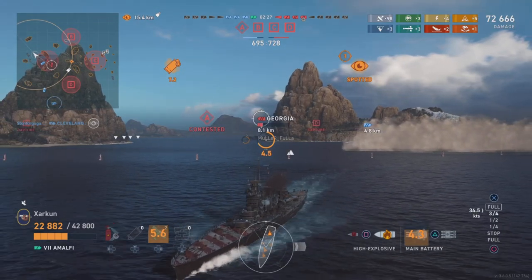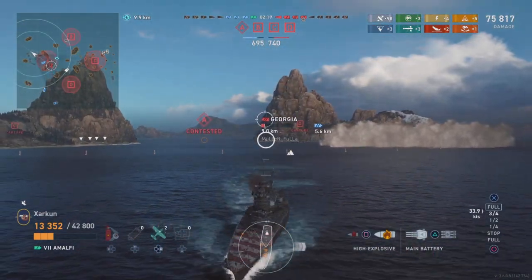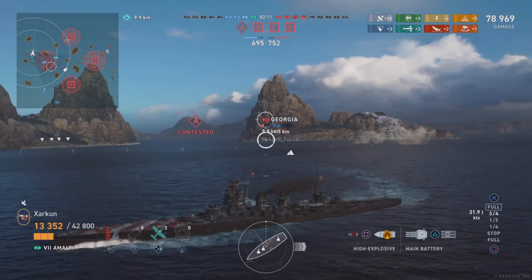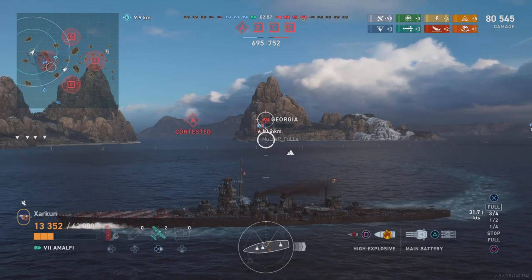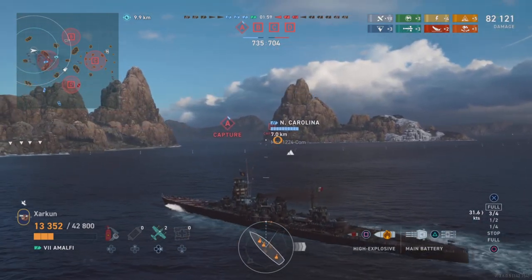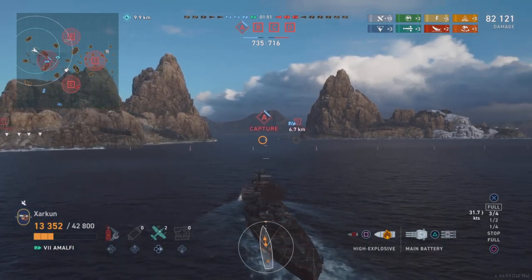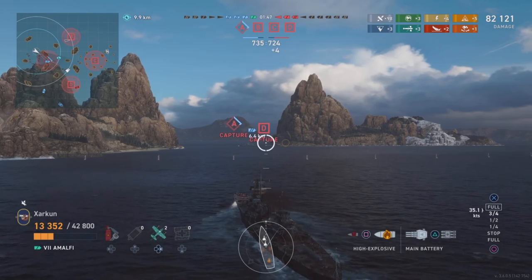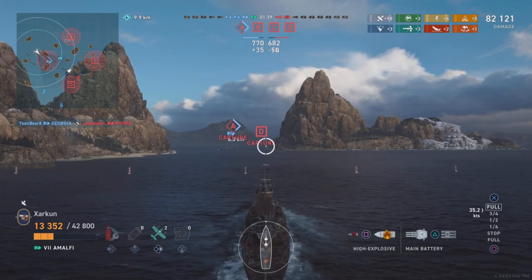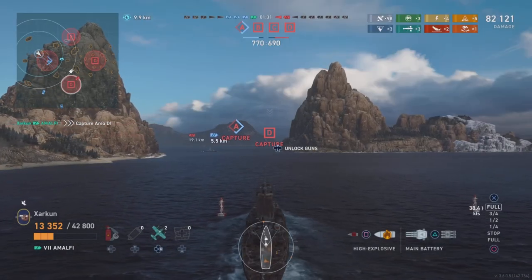The Georgia takes a blind shot, frustrated that he can't see me. So now that I know he's on the reload, I shoot at him. He has been taking a lot of high explosive spam from the Cleveland, so I believe his damage control is on cooldown, which means he can't put out the fire I just set — and certainly can't put out the second fire. Two perma-fires. I hope those will be lethal against the Georgia. The enemy team has overtaken us on points once again, so we really do need to sink this guy.